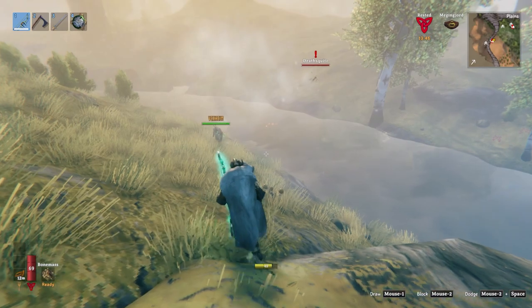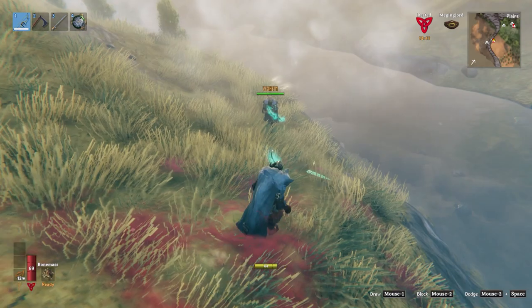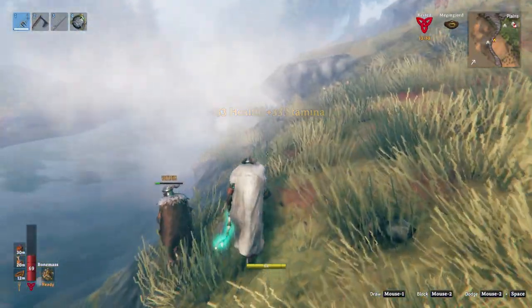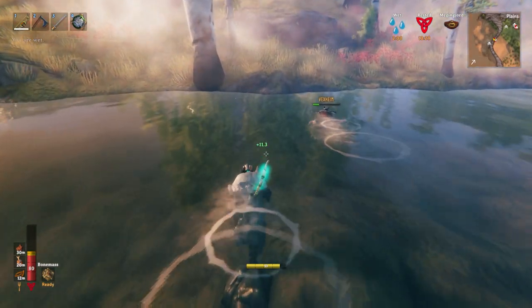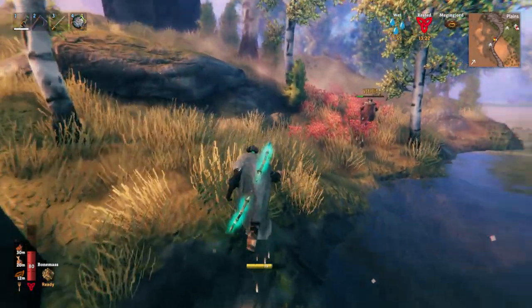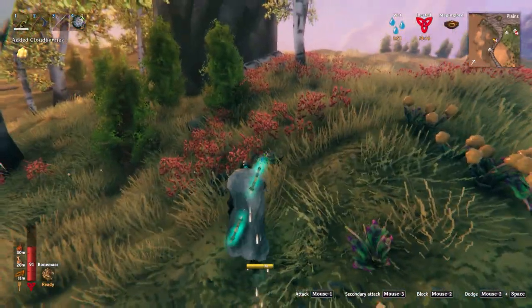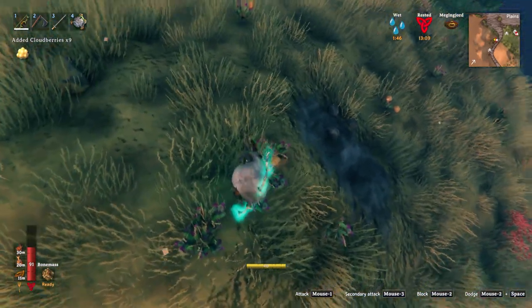I went through and marked on my map where all the cloudberry spawns are. I also saw you got the Fenry helmet trophy — yeah, I got two of them actually. I need to eat real quick. I went and got some extra silver so I can make the fist weapons and maybe upgrade them, and then I did whatever caves I could find.